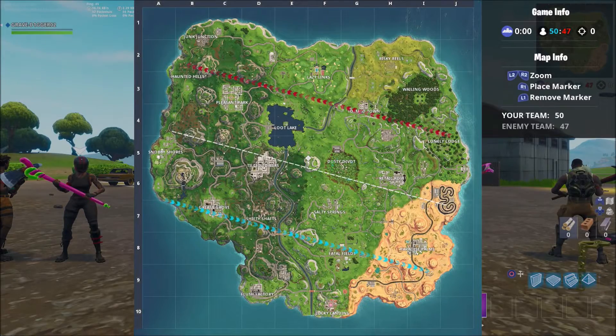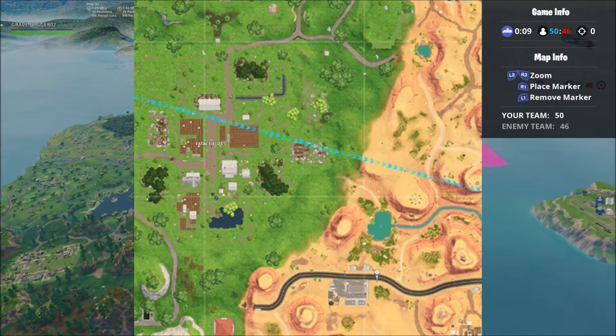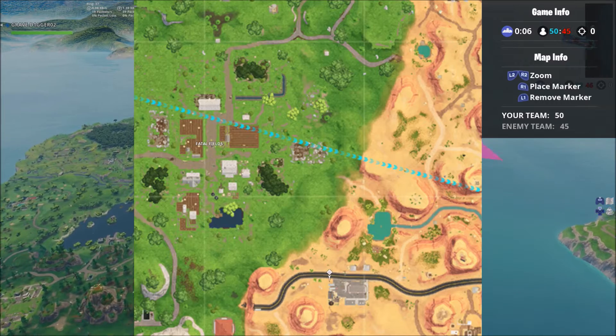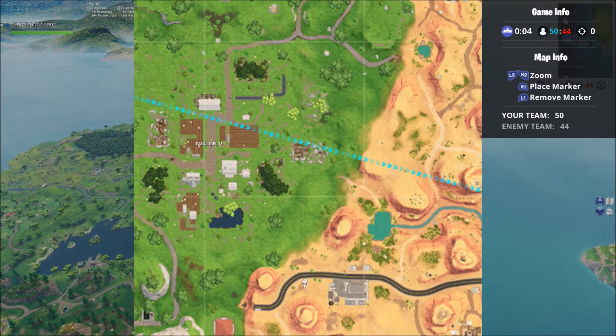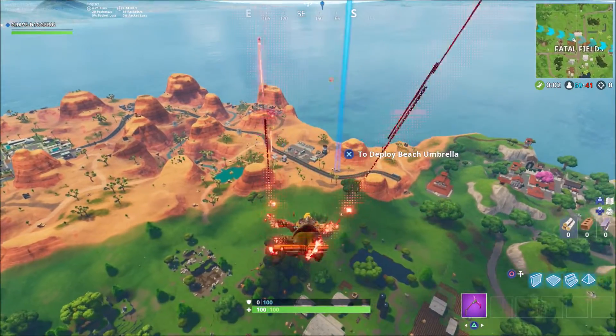We got the new loading screen which is a pool party in Paradise Palms. This camel is located kind of on the back end of Paradise, close to Lucky Landing. When you see the loading screen there is a camel and a Battlestar spray painted on that wall.